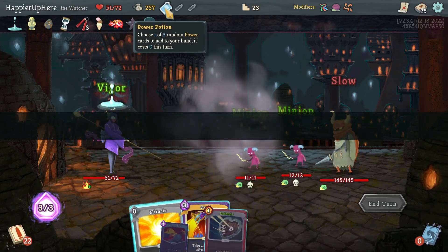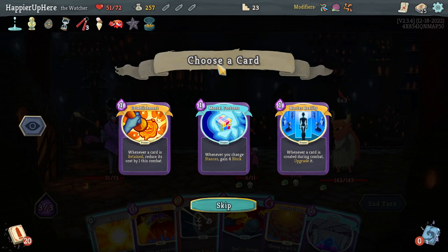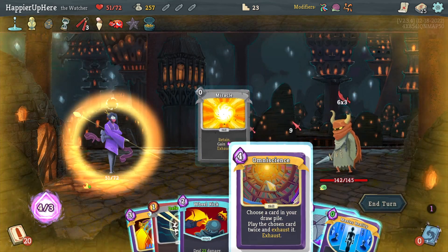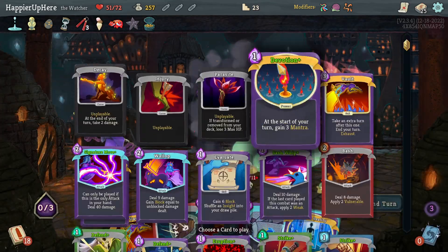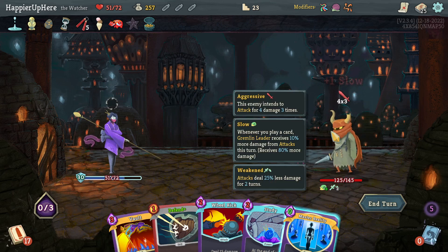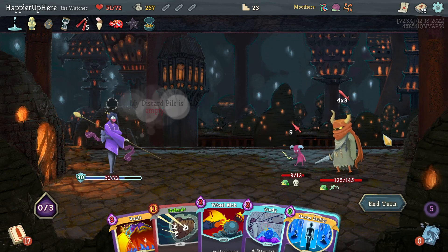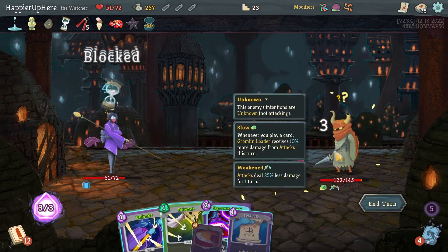With the Power Potion first: Mental Fortress, Master Reality, or Establishment — Master Reality will trigger the Study, which is nice. I'll do Miracle, Omniscience, Omniscience, Spirit Shield, then Sash Whip. This way I have 30 block and just have to kill one of them. Got lucky with the attack pattern — Sash Whip hit the backliner so I'm fully defended anyway! Then here I can do Strike and Signature Move for 44 damage.